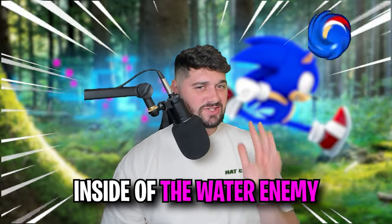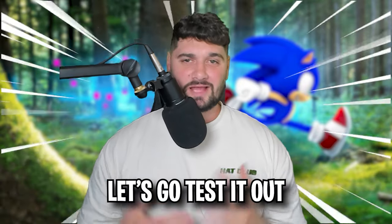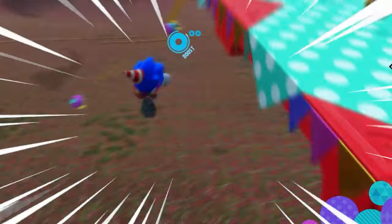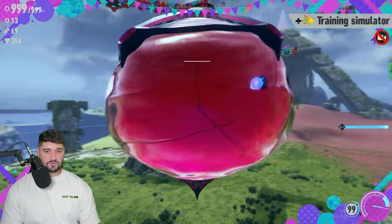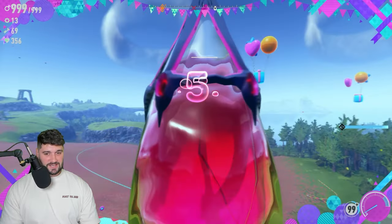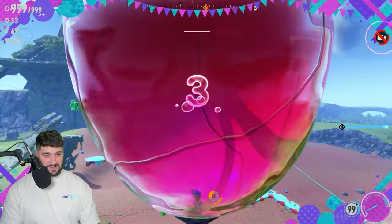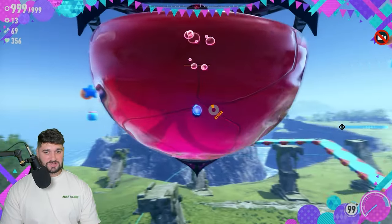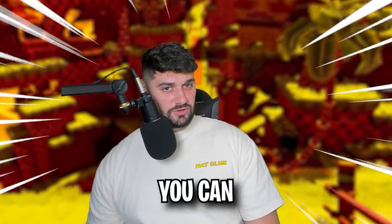Myth number two: you can spin dash inside of the water enemy on Aran's Island. We are on Aran's Island — there's the water enemy. Normally you can jump into this enemy, but let's see if we can spin dash. I'm holding LT and nothing is happening. He's drowning — oh no, he's drowned. Myth number two is false.